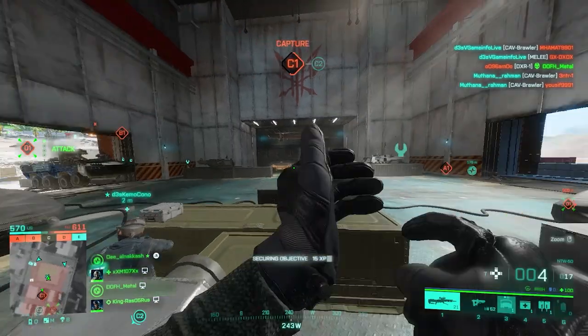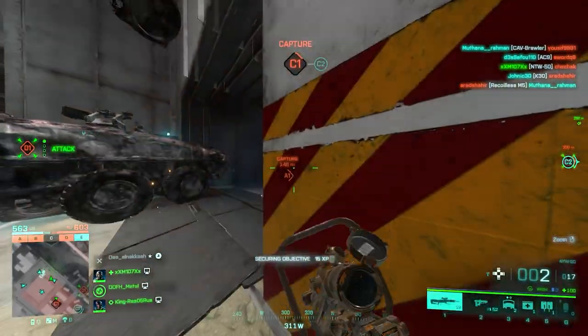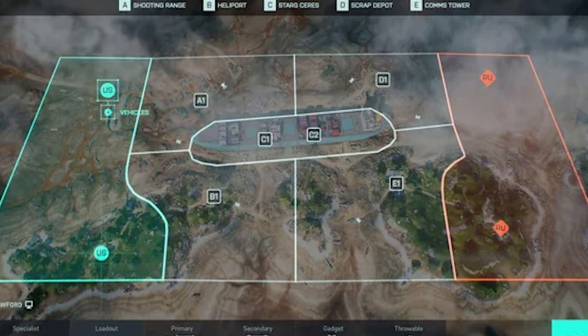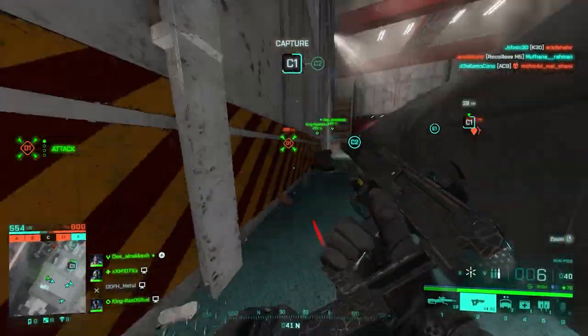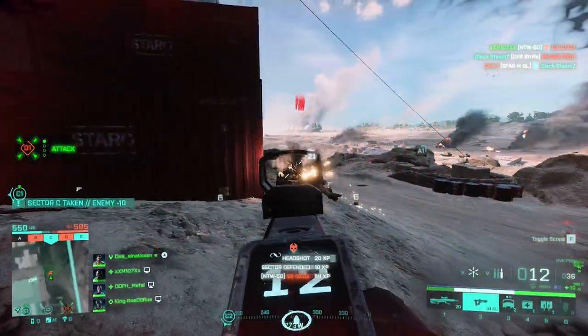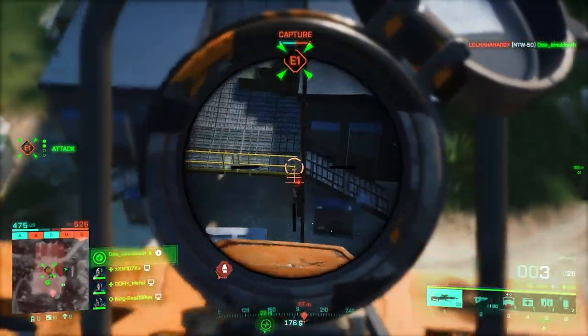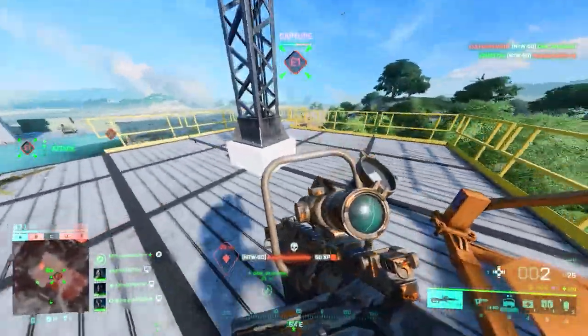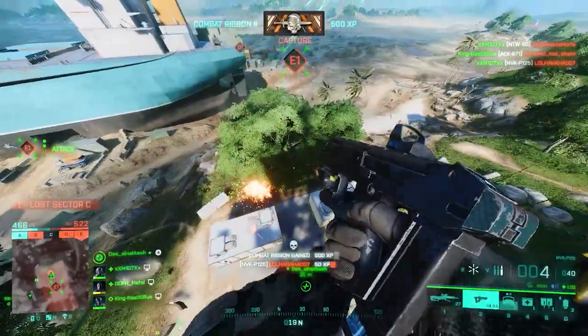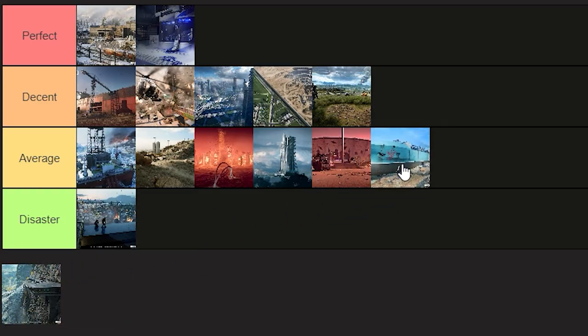Next is Stranded. Only two objectives are connected to each other — C1 and C2. The rest of the map is completely a disaster; going from E to D requires a light transport or a one-to-two minute walk. Stranded is one of the original maps literally made to host 128 players, with tons of spaces without cover. However, C sector saves this map from becoming a total disaster, so in my opinion it lands as an average map.